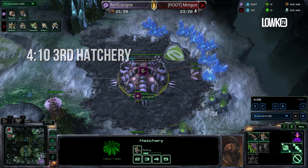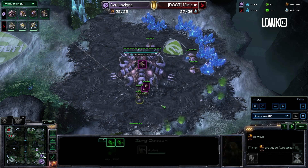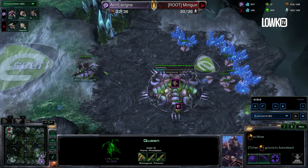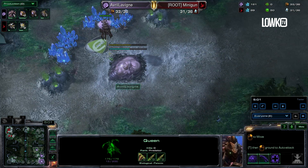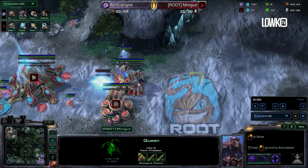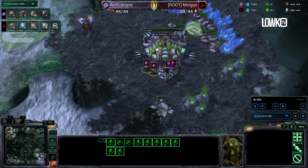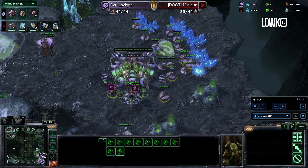Right when the spawning pool finishes, she will start double queen production, and she then also starts one set of scouting Zerglings while going straight back into droning. When the first two queens spawn, she will instantly inject with them and start a third queen in the natural as well. This queen that spawned at the natural will lay down a creep tumor with the next 25 energy, and will then be moved towards the third base and start injecting over there. Scarlet analyzes exactly what is happening and notices that her opponent is not going for any kind of aggression, so she will be able to drone like a madman and start droning pretty much completely to max saturation.